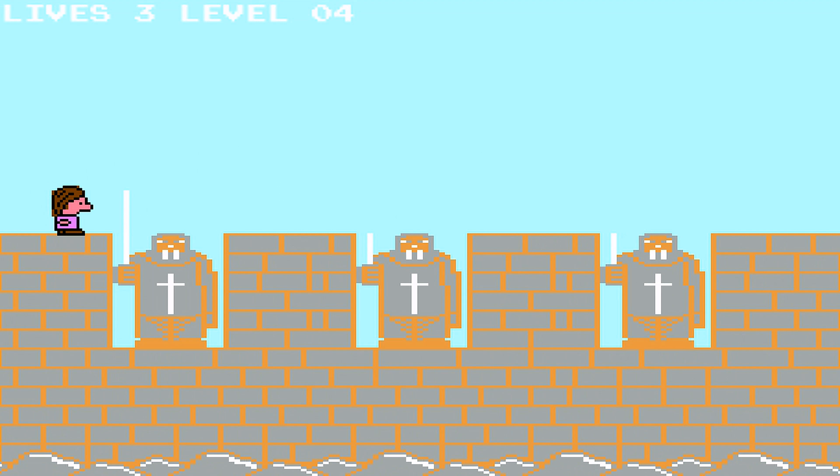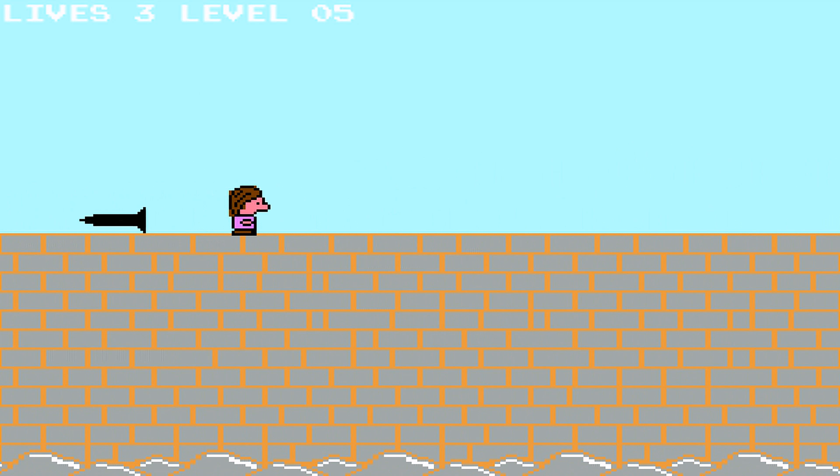You have to rescue the princess who is captured in a castle, and of course she is placed in the last screen you visit. You get points for jumping over objects that are thrown to you, and you advance in the game by reaching the right side of the screen to advance to the next screen.